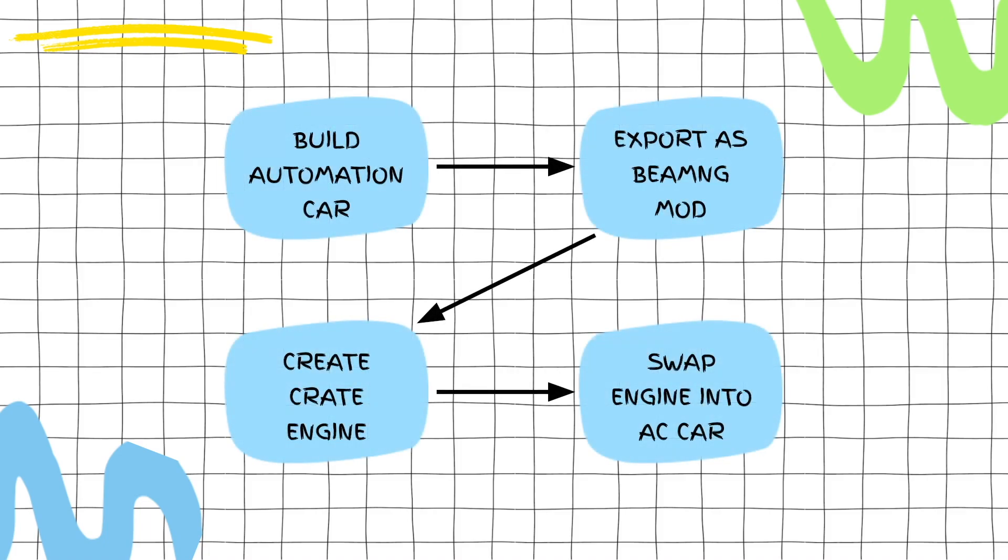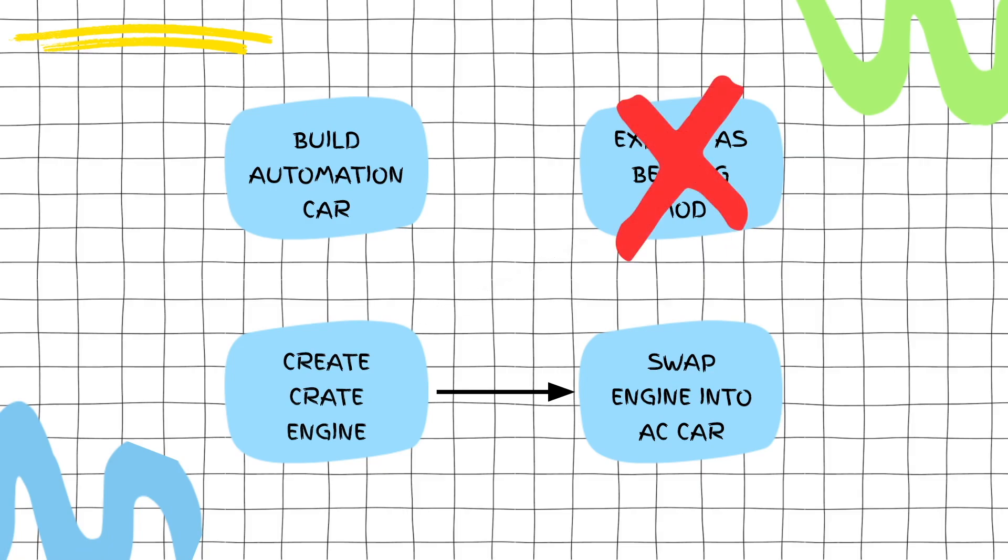Let's take a look at how things currently work. We build our engine, put it in a car in Automation, use Automation's built-in BeamNG exporter, which creates a BeamNG mod for us. Then we can take that mod and either create a crate engine from it or directly swap the engine into a car in Assetto Corsa. Using the new exporter, this process is simplified — we don't need to worry about BeamNG mods anymore. Instead, we can use the new custom exporter to export a crate engine directly from inside Automation. You can still use the old way if you want to; this is just a new option.